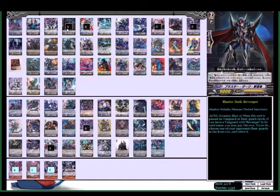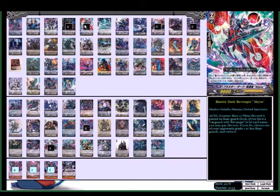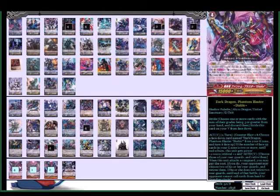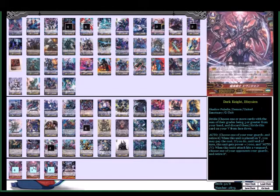With the revenger support in the deck and all your hearts being revengers, you can shut down your opponent's field before you attack with Diablo. For example, if you're in stride and your opponent has three rear guards out and you have both these units in your hand with enough counter blast, you can essentially force them to take your attack because they won't have enough to pay the cost to call guards from hand.